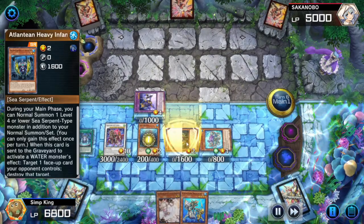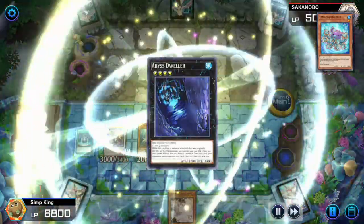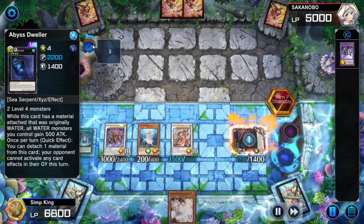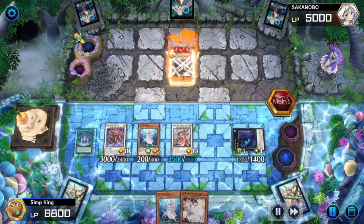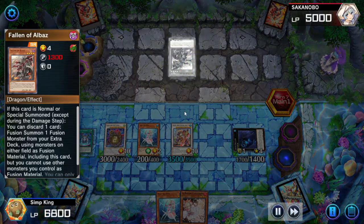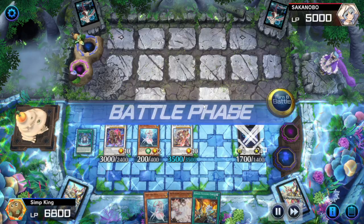Deep Sea Diva should give us pretty fast lethal. Summoning Heavy Infantry, let's use the Yamato to make Supreme Sovereign again. Summoning the Abyss Dweller — we've got to skip our battle phase, but that's fine because we've got a negate and the graveyard is turned off. Deep Sea Diva is added to our hand. Opponent banishes a monster — we get to Supreme Sovereign it. Opponent summons Fallen of Al-Baz trying to fuse with our monsters — it's negated. Easy negate. Opponent's lost — that's easily lethal.